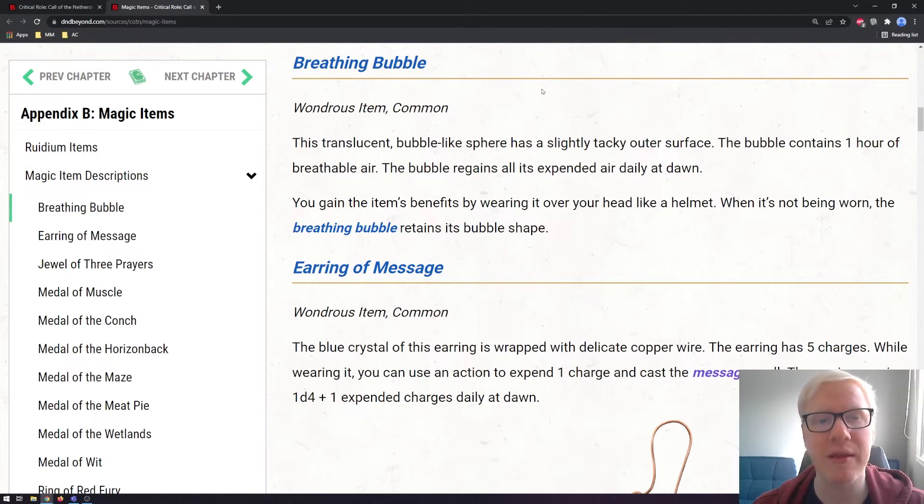The first item to take a look at is the Breathing Bubble. It is a common wondrous item. This translucent, bubble-like sphere has a slightly tacky outer surface. The bubble contains one hour of breathable air and regains all its expended air daily at dawn. You gain the item's benefits by wearing it over your head like a helmet. There's a lot of underwater exploration in this campaign, which is cool, as it's not something that gets a lot of exploration in other adventures. It's just a simple and fun way to breathe underwater if you don't have access to spells like Water Breathing.